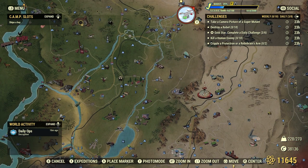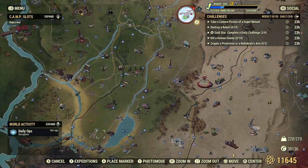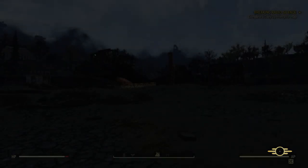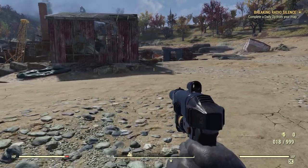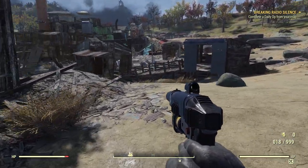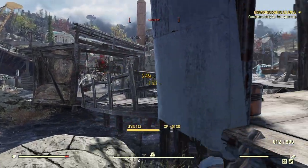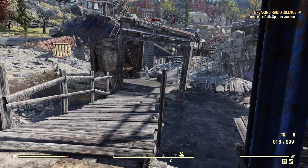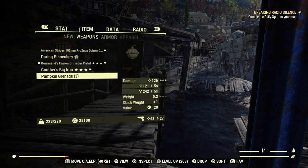We're actually going to go down to New Gad this time because there's usually just one guy standing alone — we're going to try to isolate him without being noticed by his comrades. I prefer the Super Mutant dead myself; that way it doesn't get too hairy and make the video longer. There's usually one guy by himself right here. We're in caution, not really noticed. Let's lock and load. Take a Camera Picture of a Super Mutant — we have to use the Pro-Snap Deluxe camera. It'll be under the weapons section if you have one.